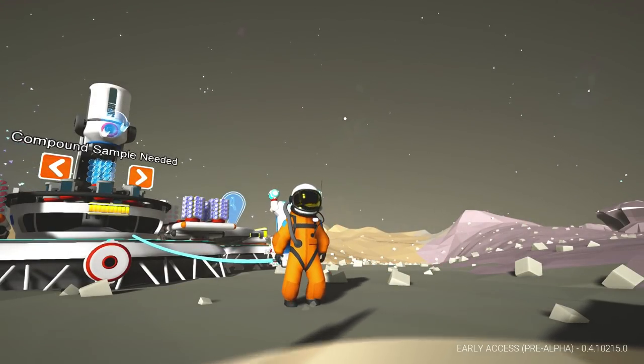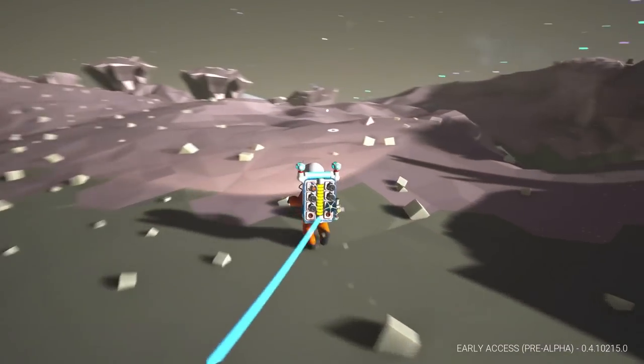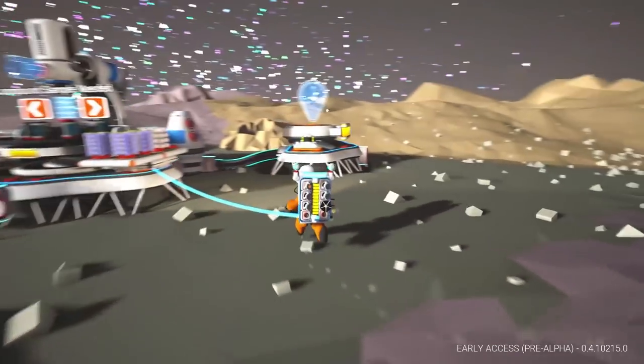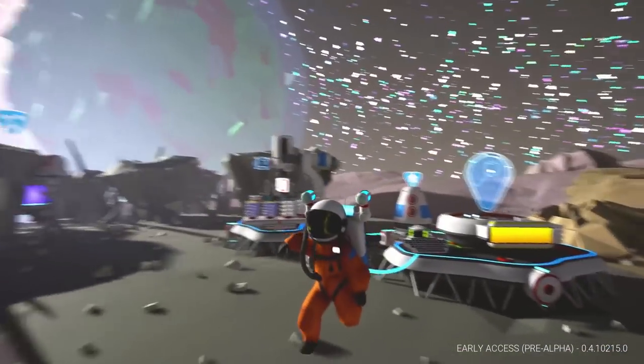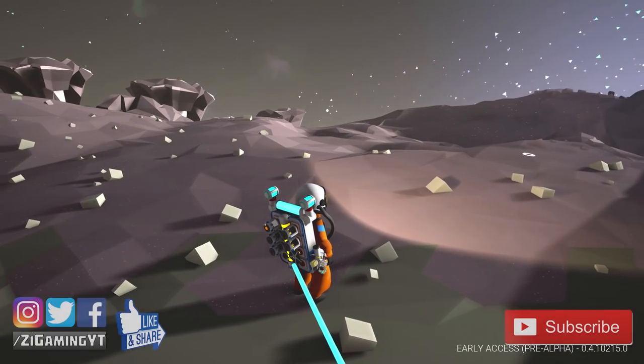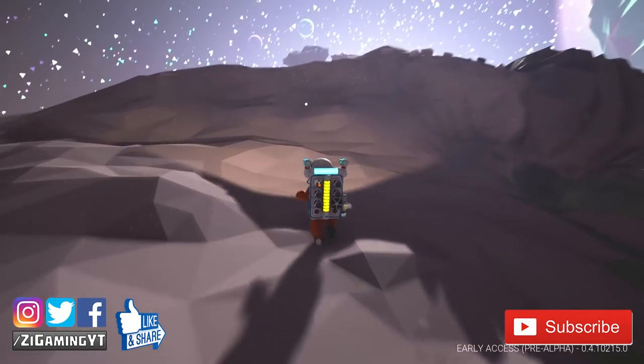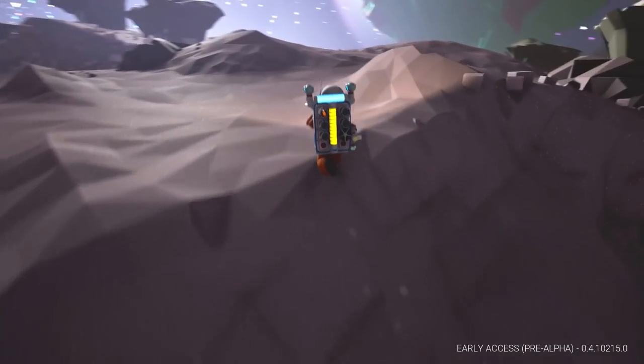What's going on everybody, Z here, welcome back to another episode of Astroneer. In this episode we're picking up where we left off. We're still at the research base on the barren planet — it's super amazing because we got our drill. I'm so excited, I hope you're excited. Don't forget to smash that like button, subscribe, and share the videos as you see fit.